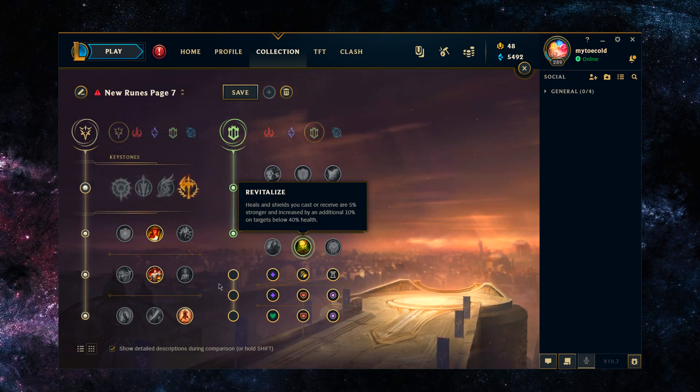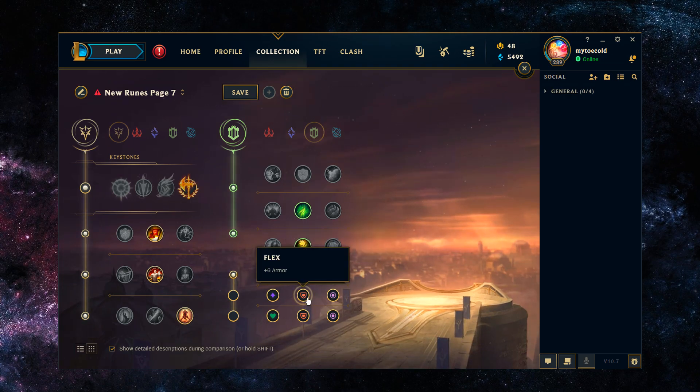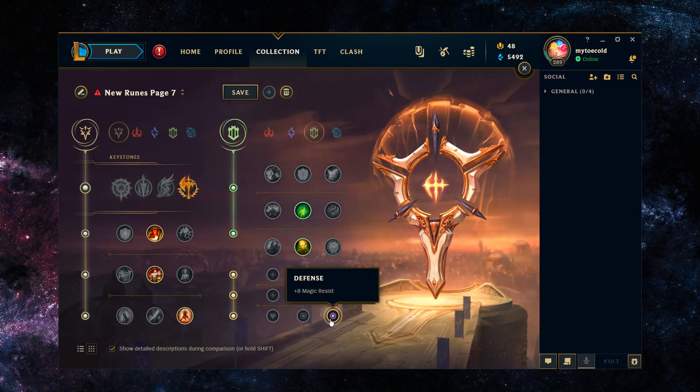The healing from Second Wind is also based on your missing health, so there's just insane synergy with Triumph, Conquer, Zac's kit, Revitalize, and Last Stand — all these runes have insane synergy with each other. For the shards I think Cooldown Reduction, resistance, and then based on your matchup — you could go double resistances or you should probably just go Scaling Health since Zac does well into most matchups you'd be picking him into.